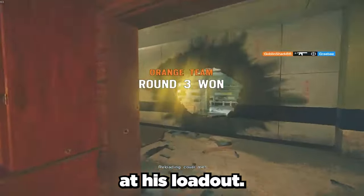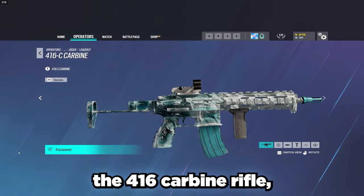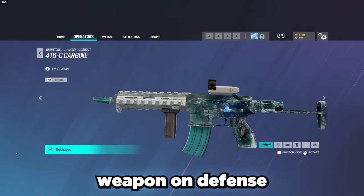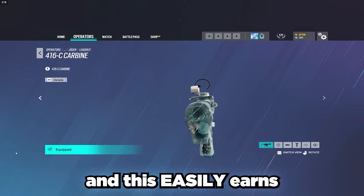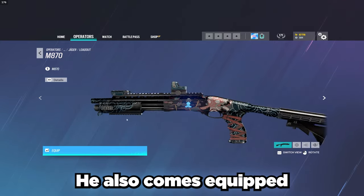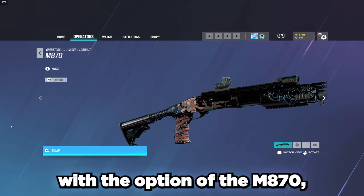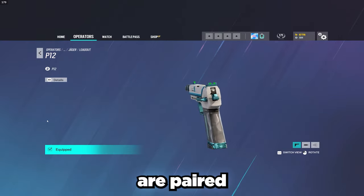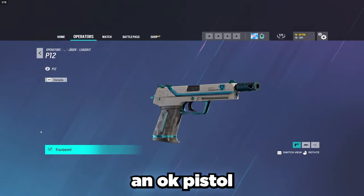Starting off, let's take a look at his loadout. He comes equipped with a 416 carbine rifle, which is statistically the fourth best DPS weapon on defense, and this easily earns it an S tier rating. He also comes equipped with the option of the M870, an extremely strong shotgun that's often overlooked. Both of these weapons are paired with a P12 secondary, an OK pistol that gets the job done.